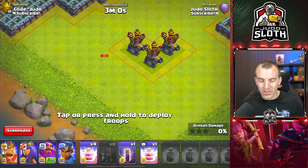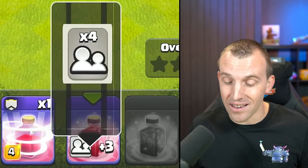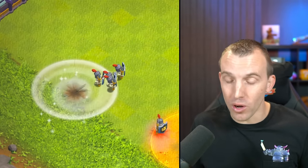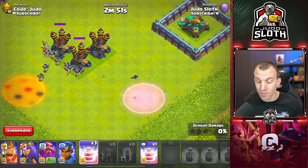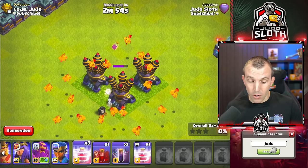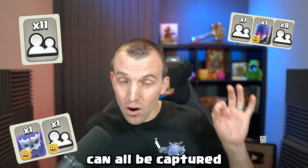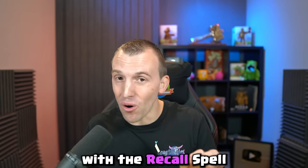When you recall spells, they move to the end of the troop bar, so you might have to do a little bit of scrolling. Skeleton spells can be recalled — it will just show as an icon where you can then redeploy them. Exactly the same is the case for bat spells. Lava Pups, the big boy, as well as Yeti Mites, can all be captured with the Recall Spell.